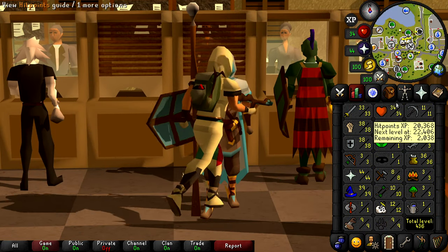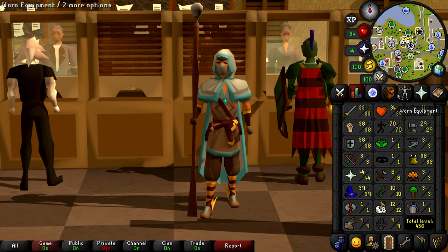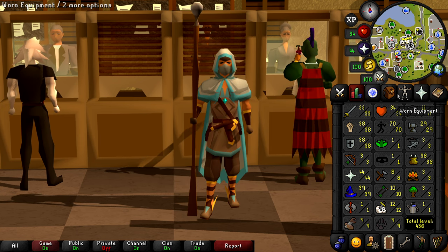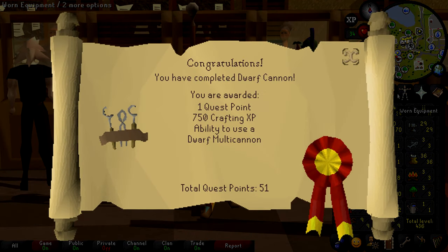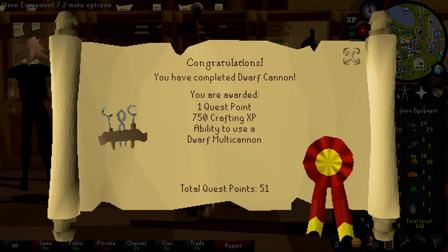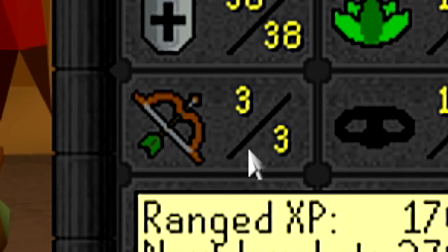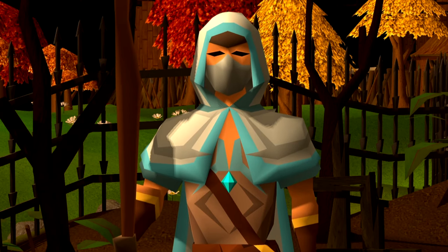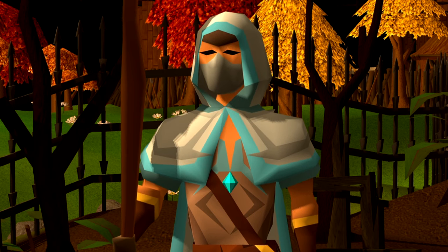Since we got quests ready last episode by unlocking all of the protection prayers as well as getting level 70 agility, it is time to finally start doing some members quests for real. The first quest I want to do is Dwarf Cannon, because it unlocks the ability to use the Dwarf Multi Cannon. Our range level is a pathetic level 3 right now — it's by far the lowest combat stat we have, and getting a cannon will definitely help the early levels of range training.